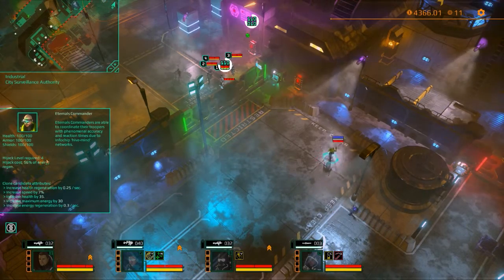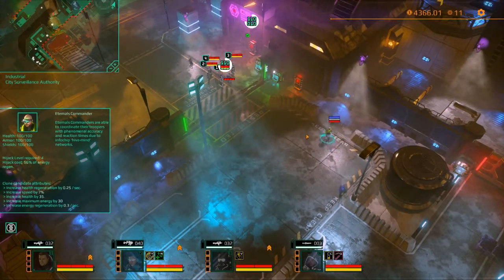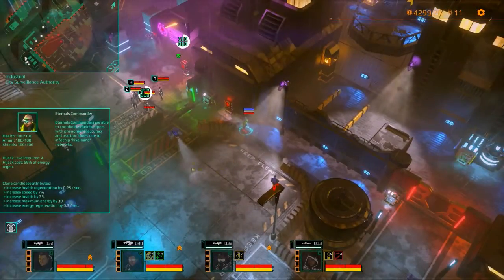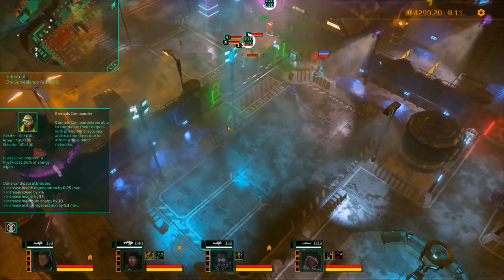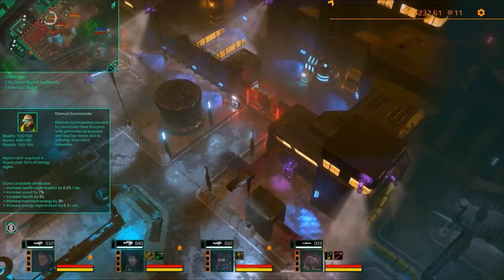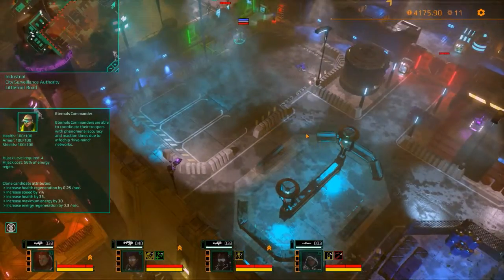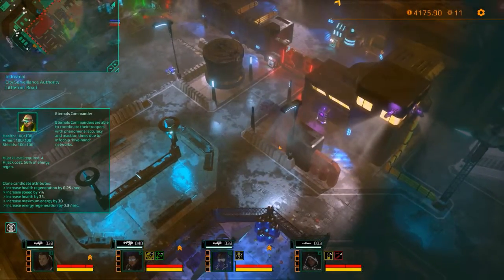Yeah, the commander is level 4. Hijacking. Looks cool. After all, disable the console — this should be a piece of cake. This occasional patrol should vary at least from what we got in the previous sector.